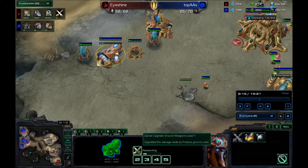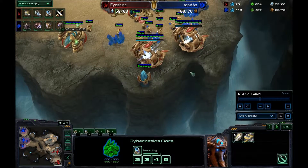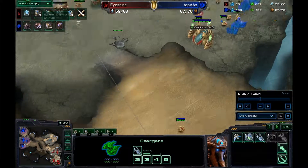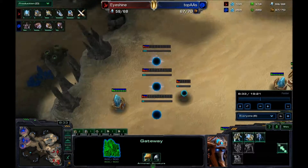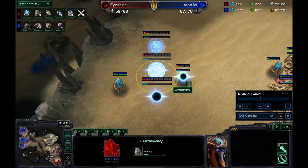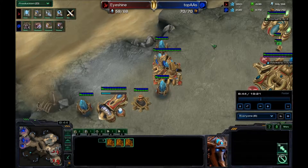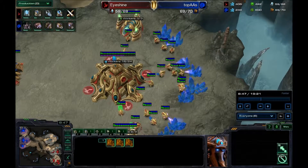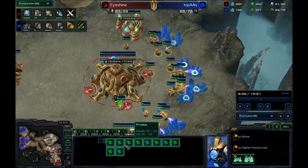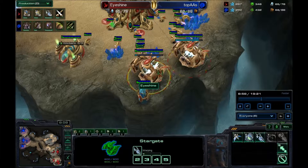I'm getting plus one because plus one zealots eat zerglings up. Warp gate is almost done and void ray production has begun. I'm dropping all my gateways back here — I'm going to drop three and then two more, so six gateways total. That's the magic number. He still has a significant supply lead, but I'm just starting to get saturated. Once I get fully saturated, it's going to be a new ball game.